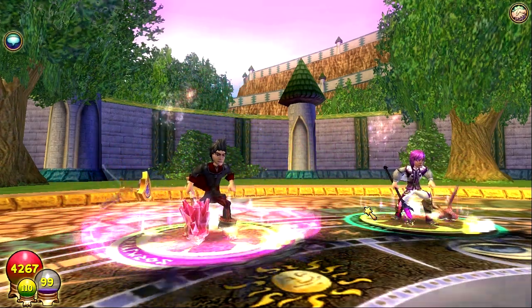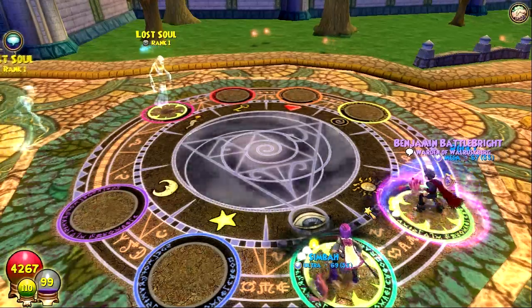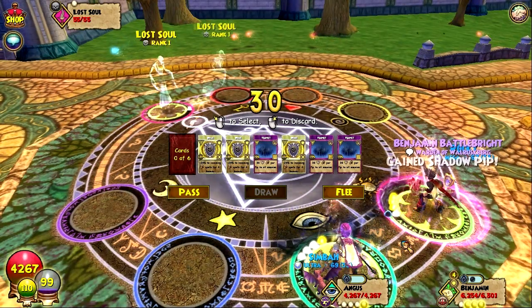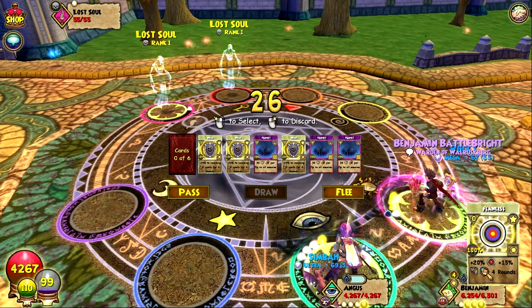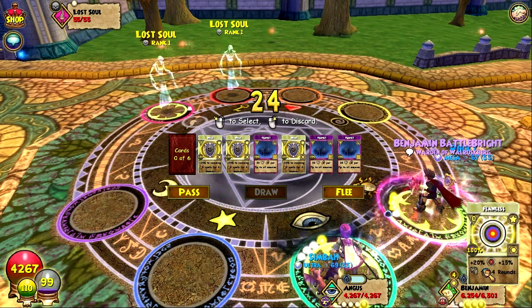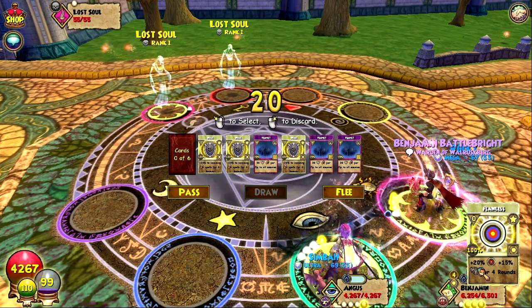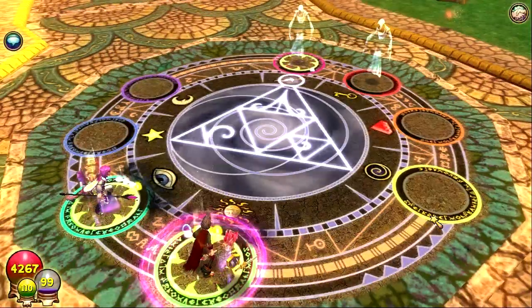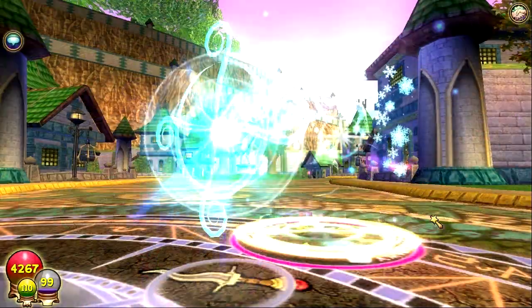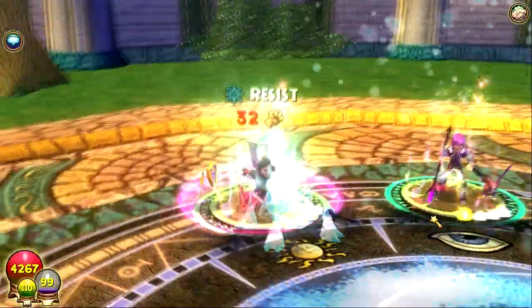That animation going over the wizard is crazy. I'm going to use Flawless now — let's have a look at this card. This is basically 20 accurate, 15% pierce. By the way, this is Adapt — you can just pass a little bit of animation.